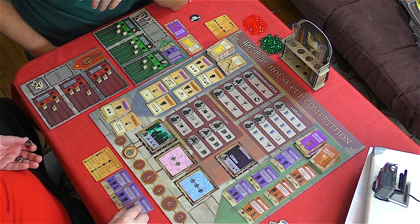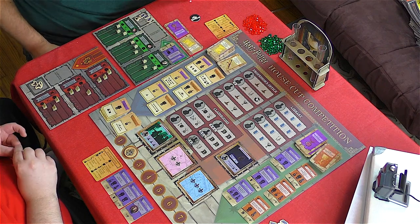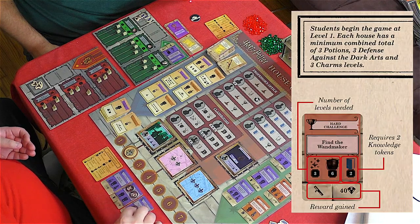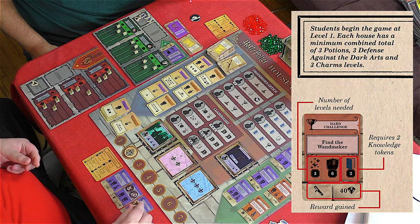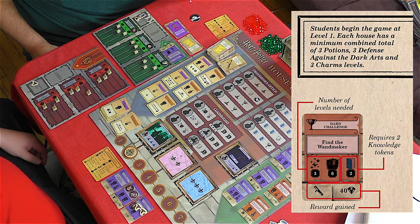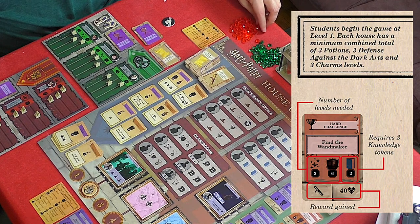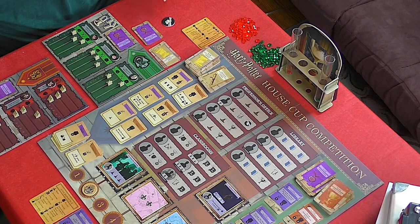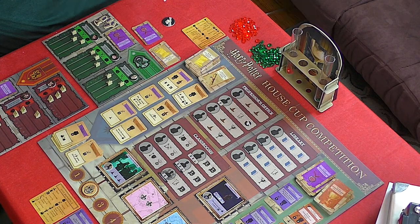During the Challenges phase, players may assign their students to challenge cards in their hands. A player may attempt up to two easy challenges or one easy and one hard challenge per round. Similar to lessons, challenges require skills in certain classes, but sometimes also require the player to spend knowledge tokens. Many challenges reward the player with house cup points upon completion, represented by gems. Each gem is worth ten points, and when earned, they get placed into each house's hourglass.